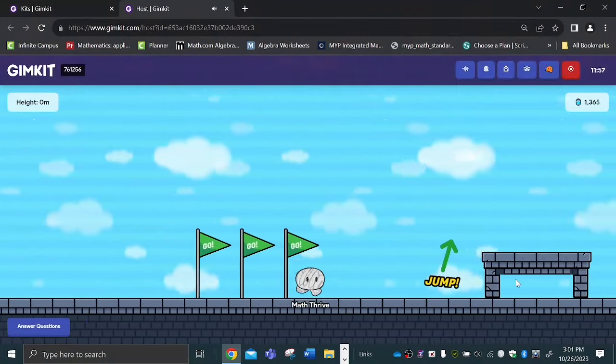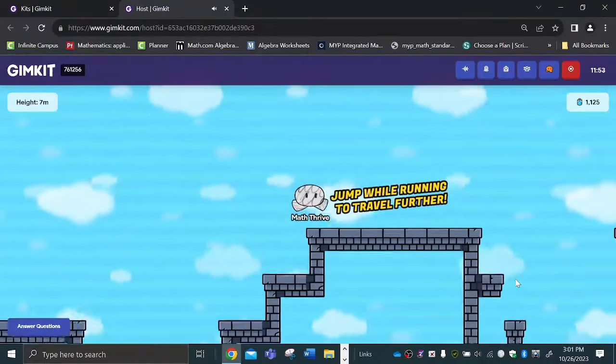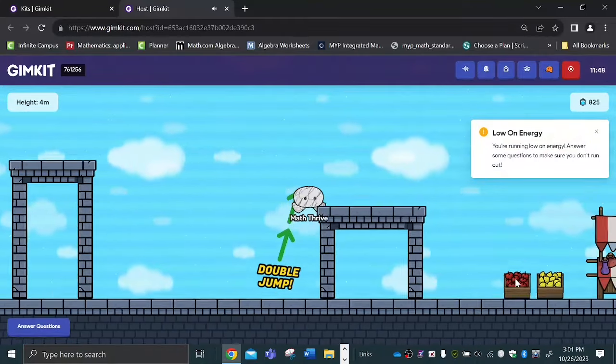Hey, my name is Oren with MathWire.com. Today I'm showing you how to beat Don't Look Down — it was 11 minutes and 13 seconds.